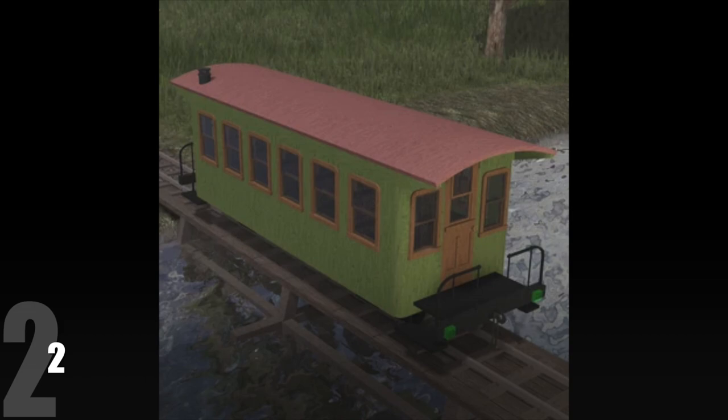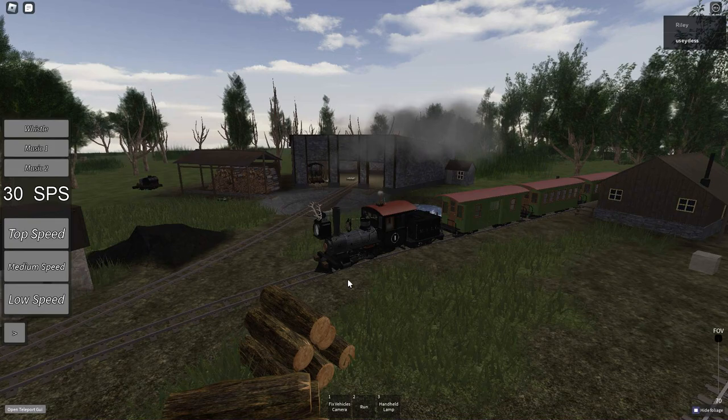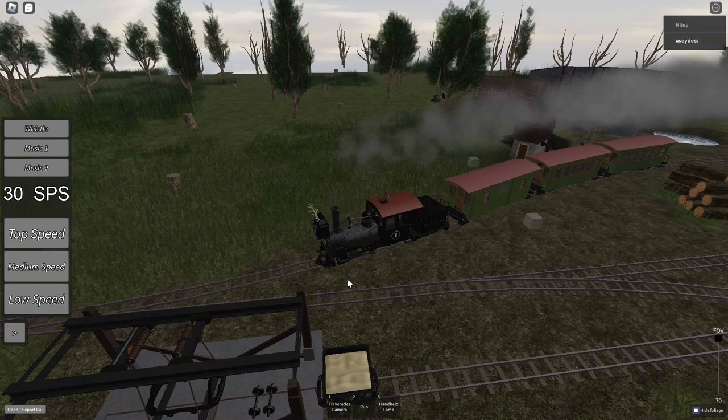Rolling into spot 2 are the American Coaches. These free green bogey coaches can be found at the logging camp and are very well known for being the biggest coaches currently in-game. There are three variants, one being a baggage car and another having a potbelly stove. These are some of the most well-known coaches in-game, but they are not the best.